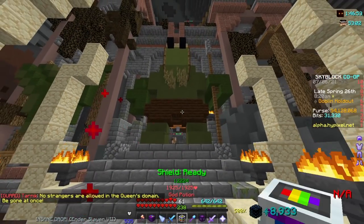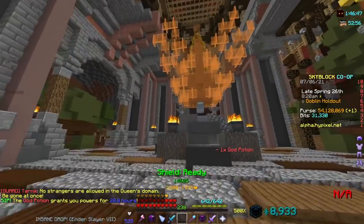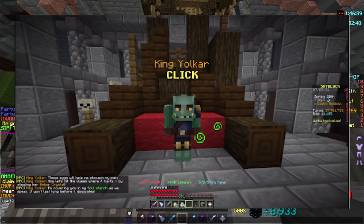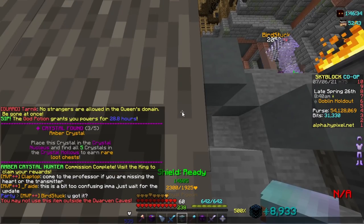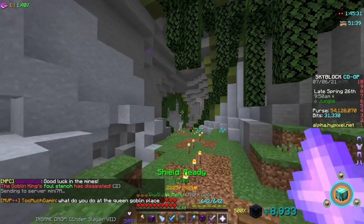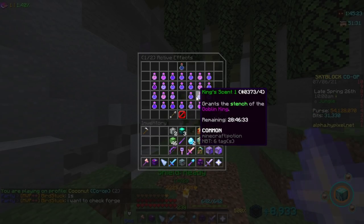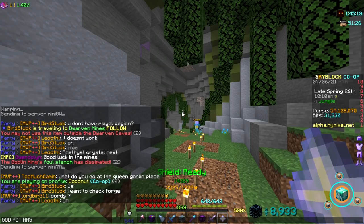Next up, we'll be getting the amber crystal from the goblin city. You can drink a god potion to get the effect and go past the guards, but if you need to do it legitimately, you need to find the goblin king, give him 3 goblin eggs, and he will give you a potion effect which allows you to enter. I kind of just glitched in right now — it's because when you drink the god potion, you somehow get a new potion effect which is quite weird. I think this should be fixed already when this video is out. So next crystal we go.